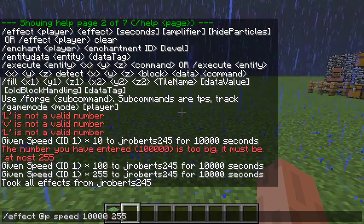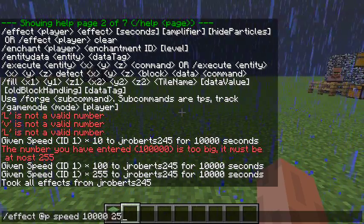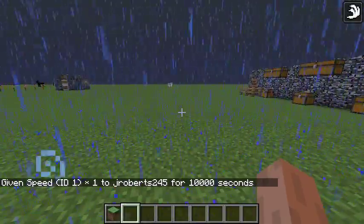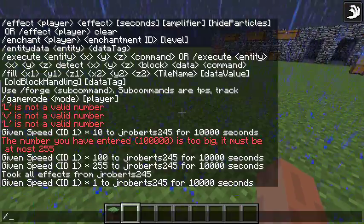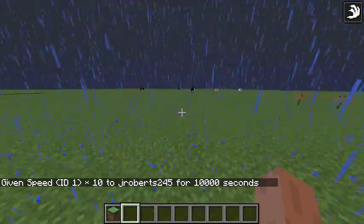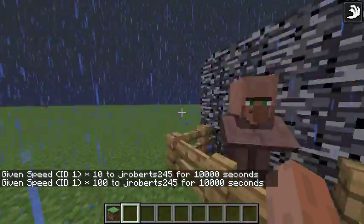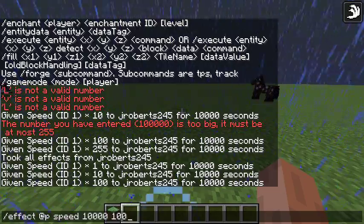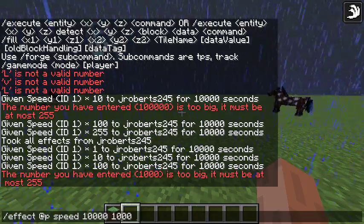Today we're gonna be trying to give ourselves the maximum speed effect of a potion. So if I do 25... we're gonna go with speed one first. See, when we're sprinting we're not that fast. Then let's try speed 10 — still not too fast. Let's go with a hundred — that's pretty fast, but we want the maximum effect, so let's go with a thousand.